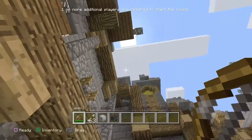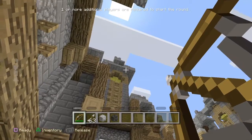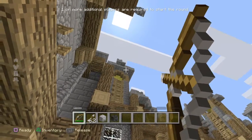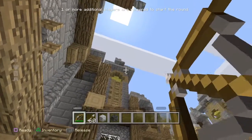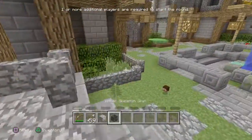Now this one's pretty tricky. If you look all the way up there, right under my cursor, there's a wooden button and you want to shoot that button with your arrow. After a few tries, there you go — you get a Steve head, or a regular head.